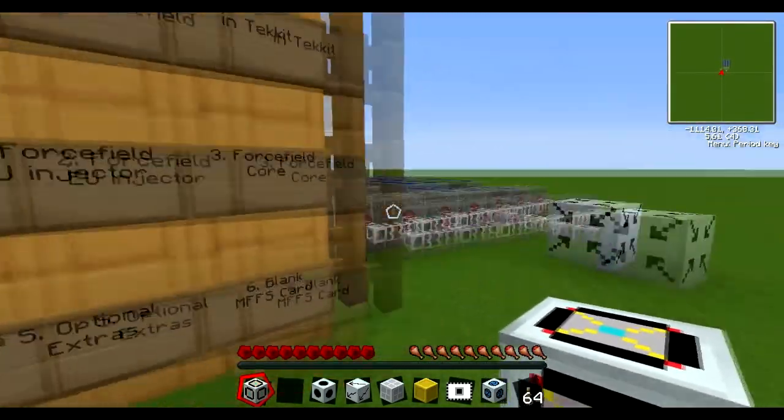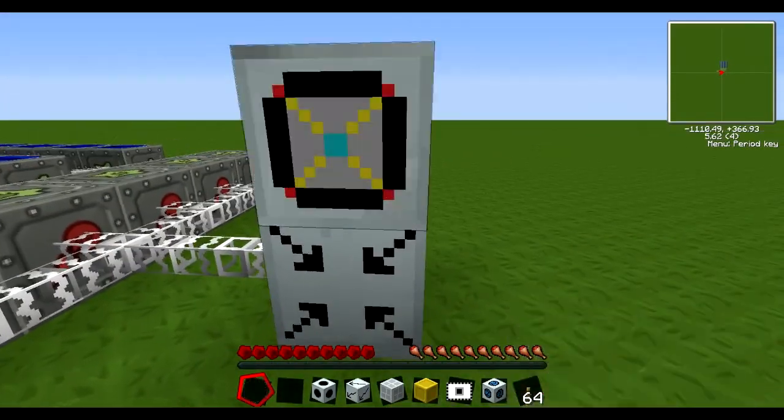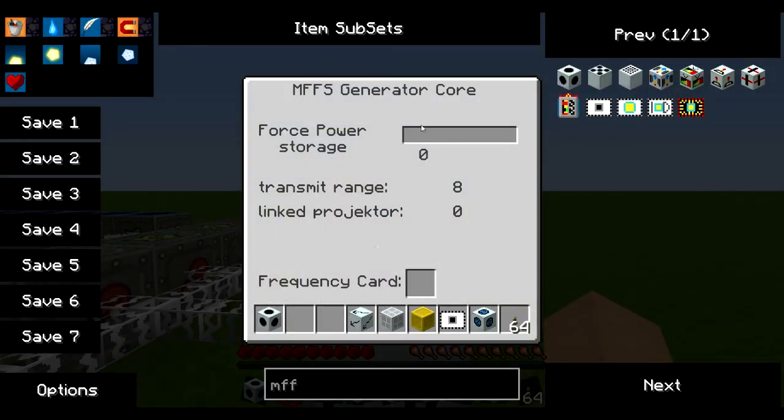Then you need this to be on top of it specifically — replace a force field core. Now to activate that, you have to right click with nothing in your hand to do it. You can see there's a frequency card slot, so if I put this blank error for her skill card in, you get a frequency card. So it's tuned to this core.